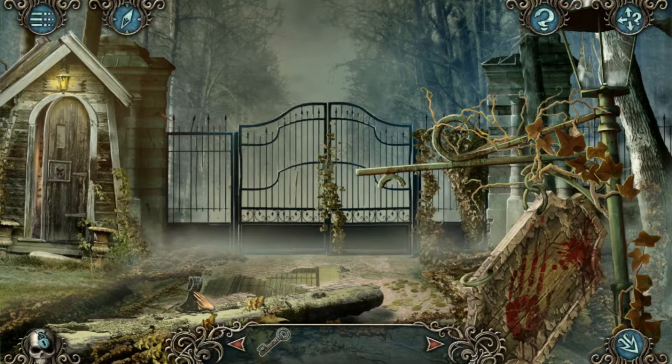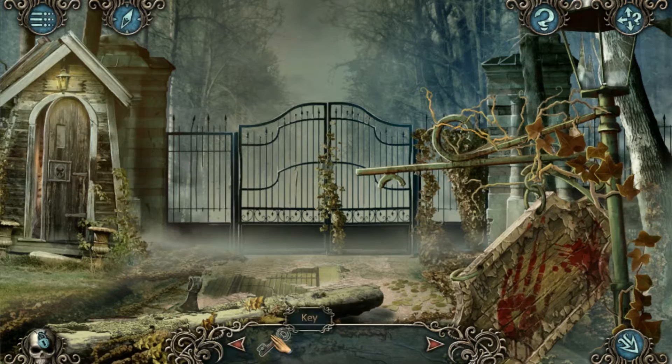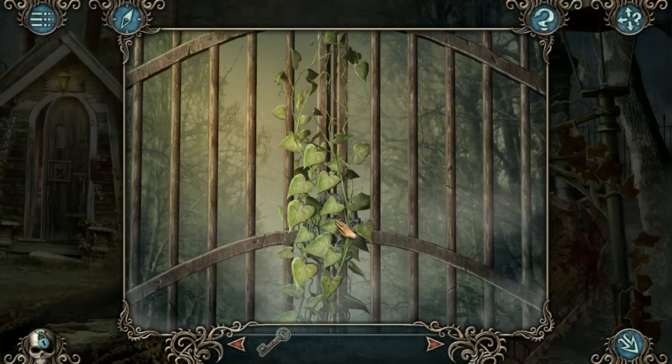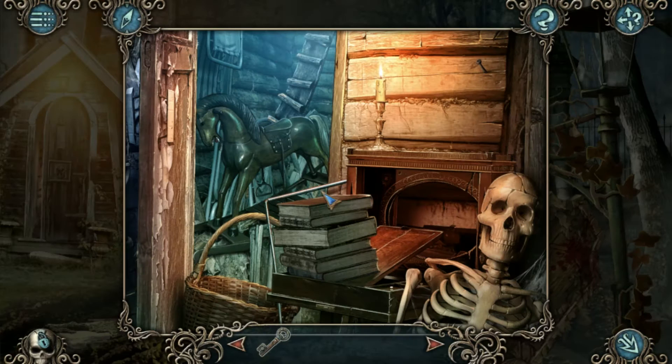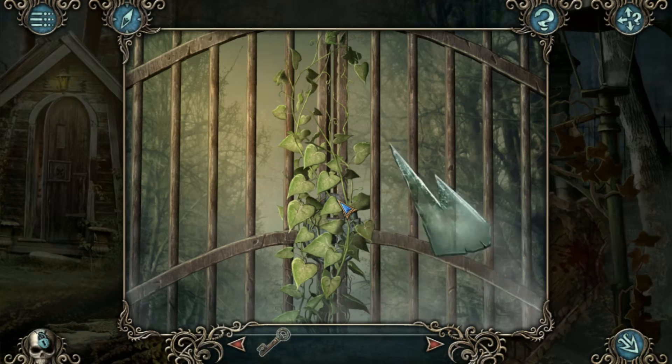The map is more like an event map than an actual map — it has branching paths and you can't cross between routes at all; you have to go back to the very start. But there is fast travel: as long as you click on a place you've already been, you can instantly travel there instead of backtracking, which was good.